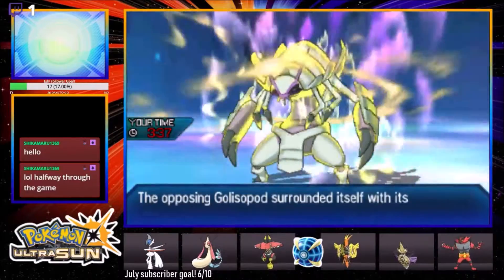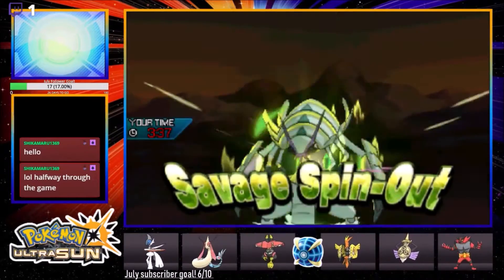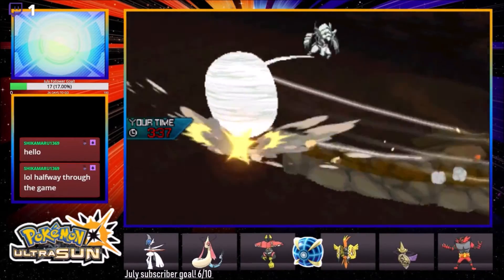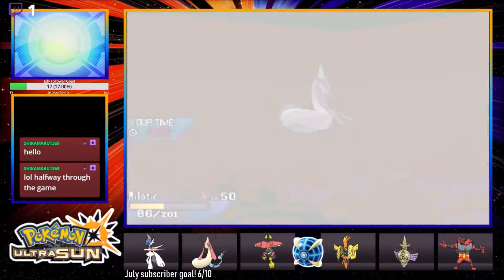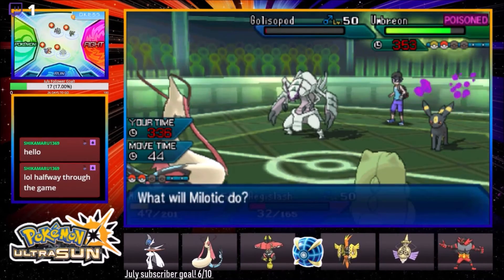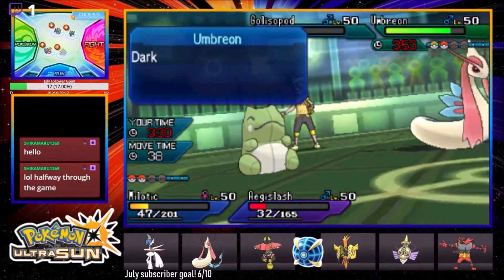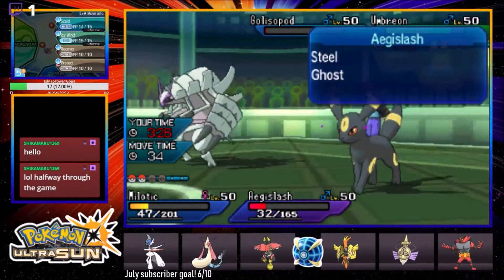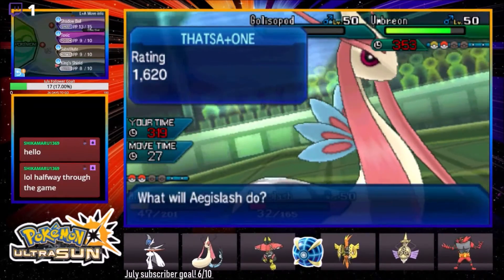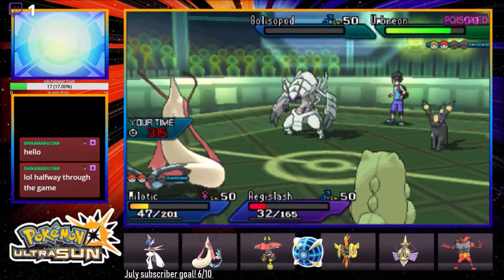He's going for Leech Life and that really sucks. Did we just lose? I can't believe this Galissapod set still has this many tricks up its sleeve. I'm playing this way too safe. Savage Spin-Out is hitting off boosted First Impression power, and the only saving grace is that he's Intimidated. It shouldn't KO unless it crits - holy crap stop it! We take that. I want to Recover. Actually I'm just gonna Recover and Shadow Ball the Galissapod. This is a pretty serious game - it's pretty close.